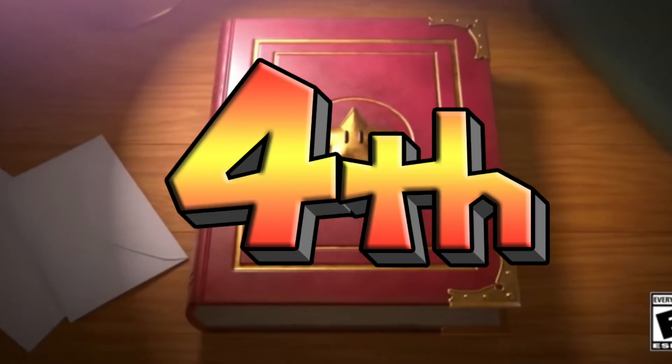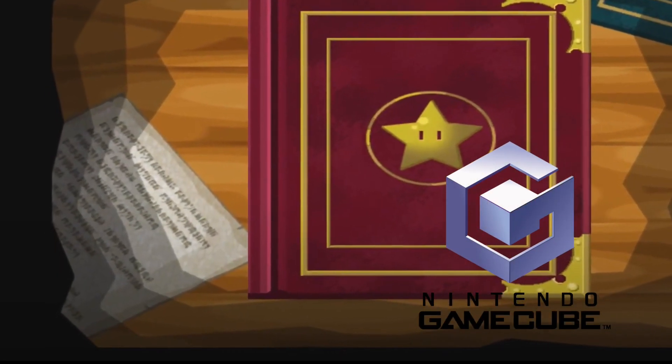Number 4. In the beginning of the trailer, it shows the envelopes in the bottom left, but they display no text. If you go over to the GameCube version, there's text all over them.